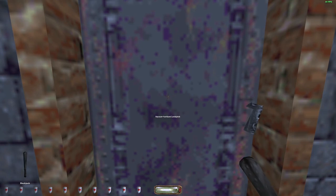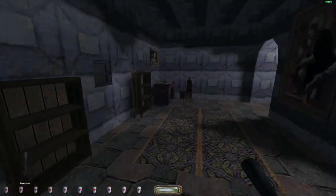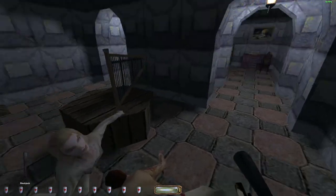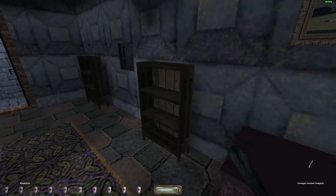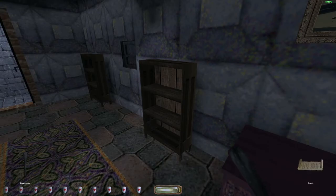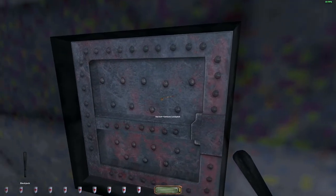I believe this is the room where the silver flute is — yep, it's in that safe on the left. The key for the safe is actually on the third floor, I think where the main objective and the talisman are. There are two keys in that main room — I'll point it out when we get there, but you have to go there first to get the key for the safe.